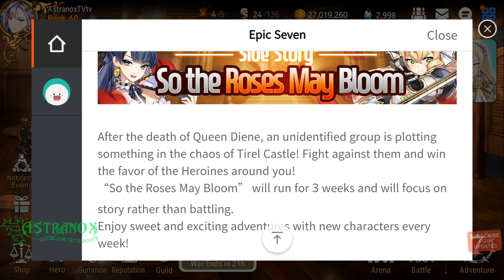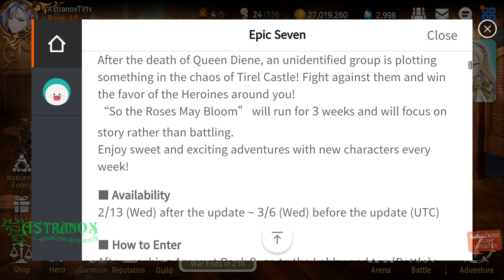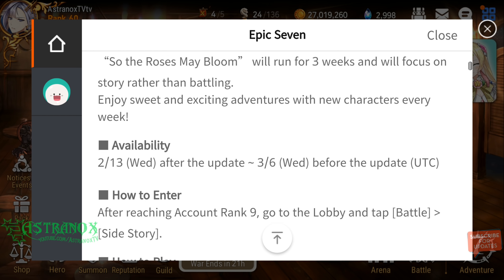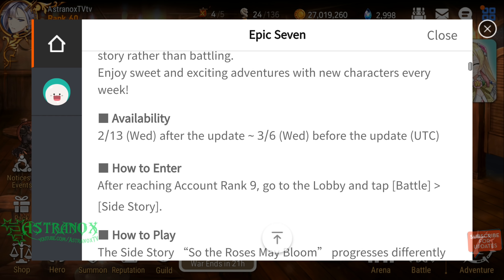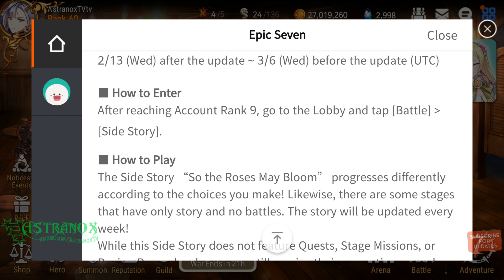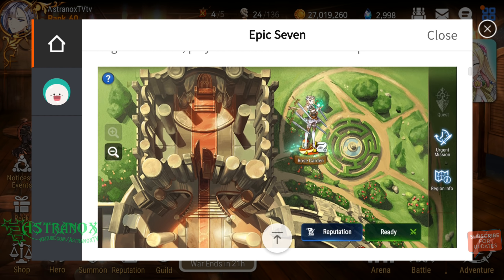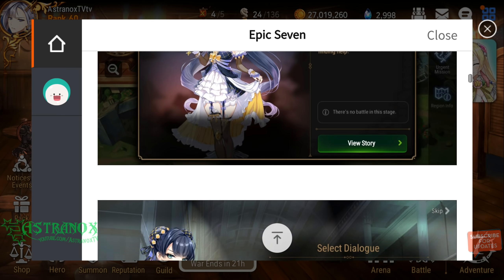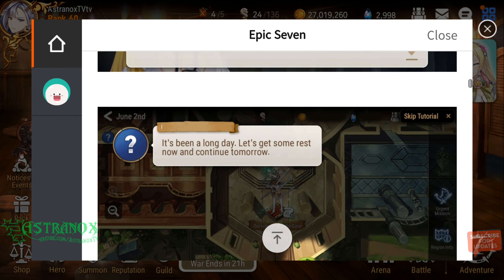There's a side story: 'The Roses May Bloom' — after the death of Queen Dian, another group is plotting something in the chaos of Tyru Castle. Fight against them and win the favor of heroines around you. The side story will run for three weeks, focusing on story rather than battling. Enjoy sweet and exciting adventures with new characters every week.